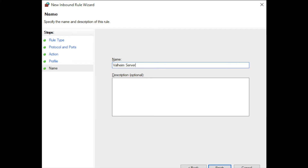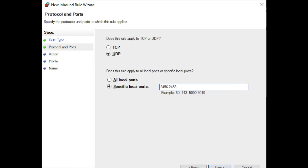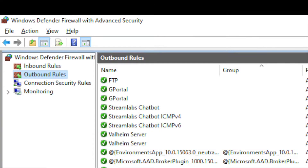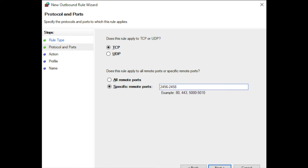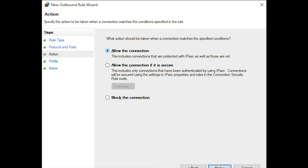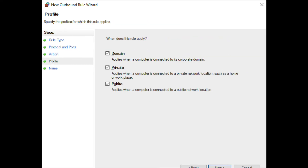Finish this rule and repeat the steps a second time, but this time choose UDP instead of TCP. The ports and everything else are the same — the name can also be the same. When you're done with the inbound rules, go to the outbound rules and repeat the former steps again, two times — once for TCP and once for UDP. Just be careful that you click 'Allow the connection', as this is not chosen by default for outbound rules. Everything else is the same.